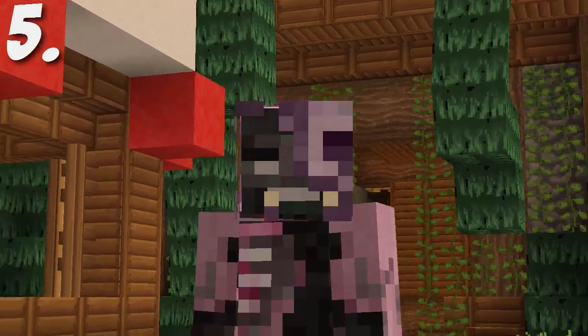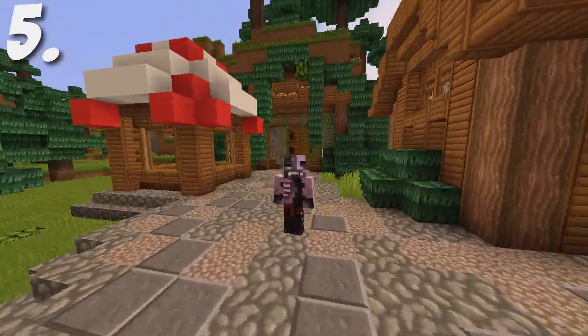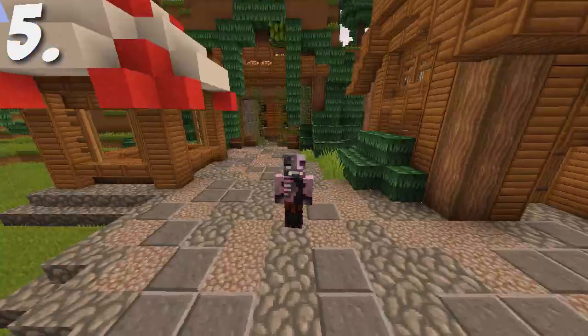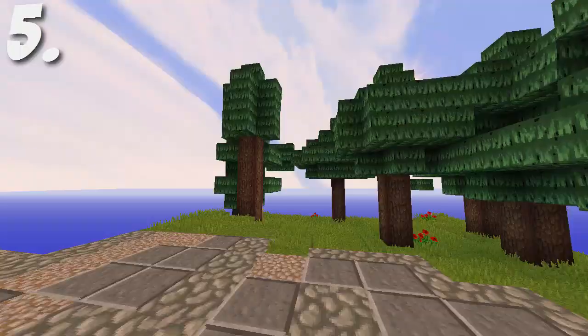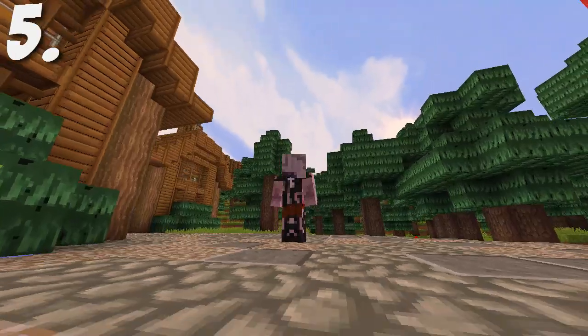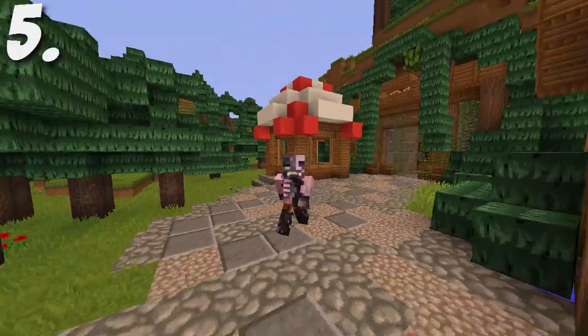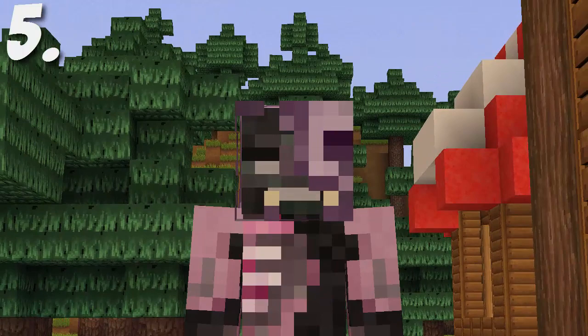The skin at number 5 is a withered zombie pigman. This is a darker version of the zombie pigman which has obviously been withered. The face is kind of half withered, half zombie pigman, and the whole body is like that too. It's an interesting concept and a pretty cool skin.